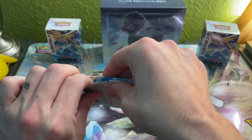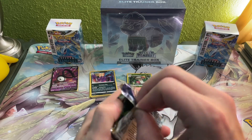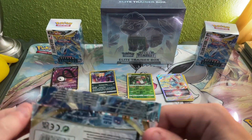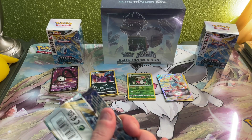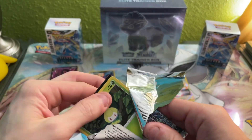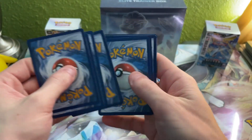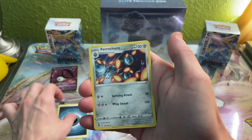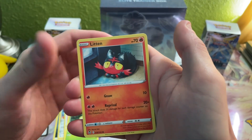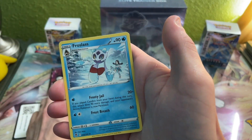Last one everybody — can we pull that Lugia alt art? Let's find out. That might have been the hardest pack I've ever had to open right there. One, two, three, and four to the back, flipping to Darkness. Ferrothorn, Wailord, Leafy Camo Poncho, Petilil, Litten, Murkrow, Swablu, Rotom, Chinchow, and Froslass. That's all for the cards!